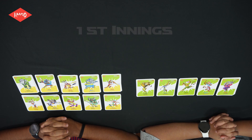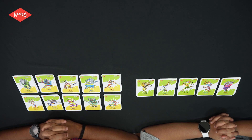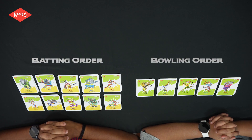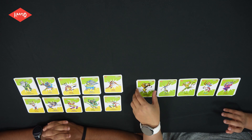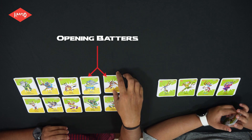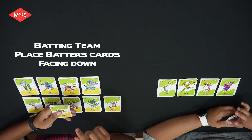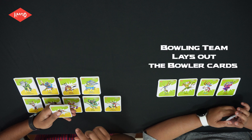For the first innings, the bowling is done by Master Blasters and the batting is done by Royal Murphy. This is a five-over match and there are five bowlers. There are ten batters in the team. You can choose the batting and bowling order based on their powers. Clemmy is the first bowler, and the two batters opening the match are Lorsi on strike and Maxie on the non-strike. The batting team should have their cards face down, and the bowling team can see their cards and play.